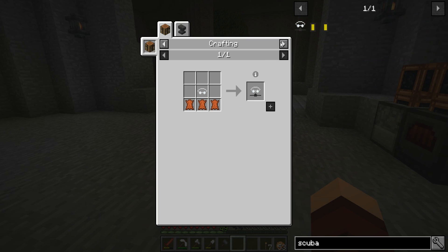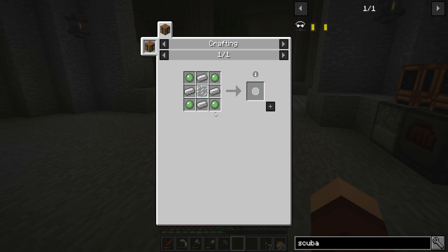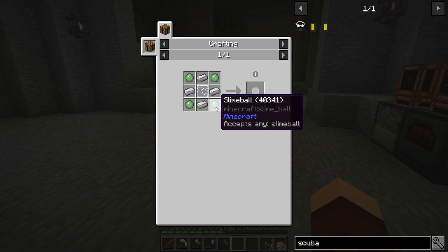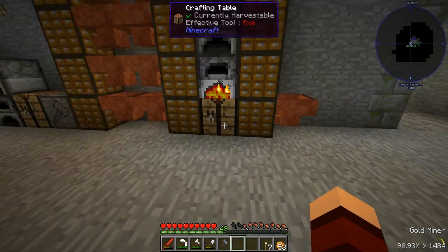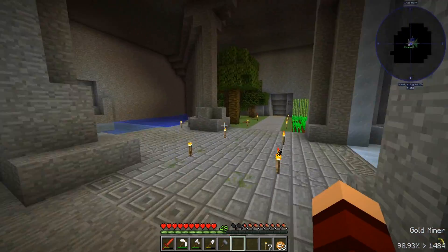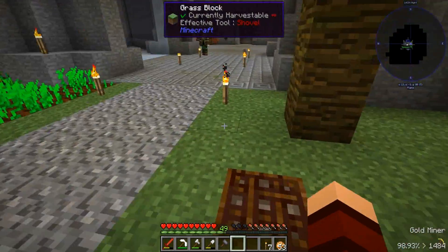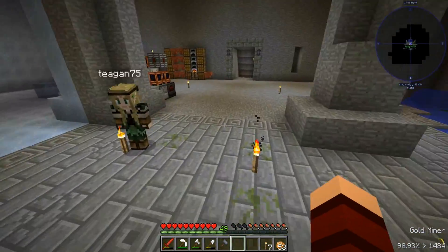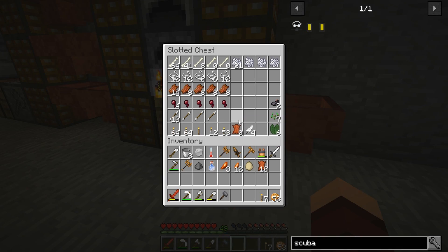The scuba breather is three leather plus the goggles. The goggles are three leather plus the lenses. The lenses are adhesive or slime balls, iron, and glass. So should we make one set, get the rewards, and make a second set? We might actually have enough stuff to just make it — we got two leather while waiting to record, so that's 12... oh wait, never mind, I only have 10.